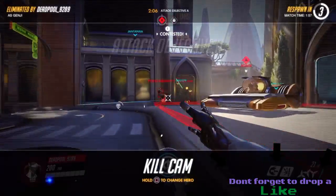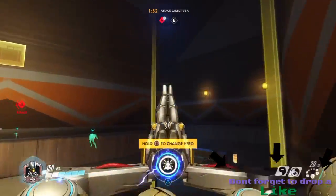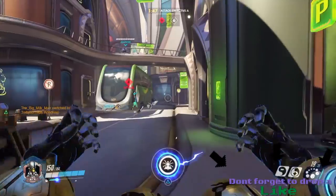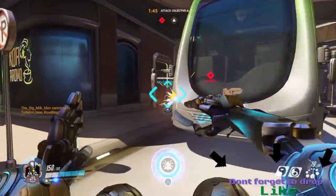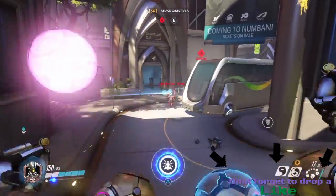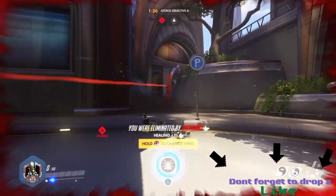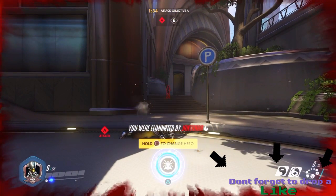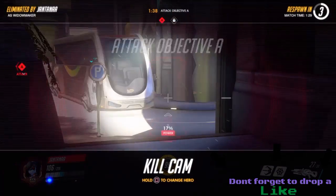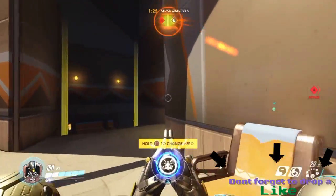Whenever you find the right moment, use the ultimate - it gives your team a really big damage boost and you turn invisible, so you can't die while giving them a free damage boost. It can bring back a team easily because it lasts for quite a long time. One time we got zero on a capture point and the other team had 99 - we brought it all the way back with just one Zenyatta ultimate.